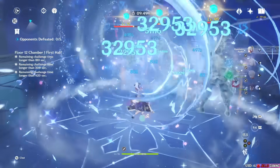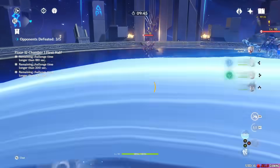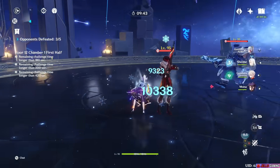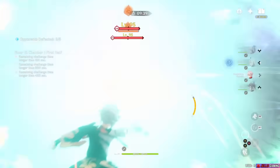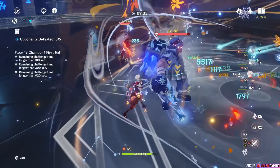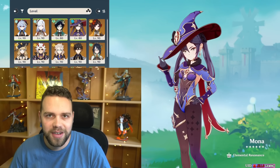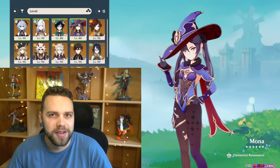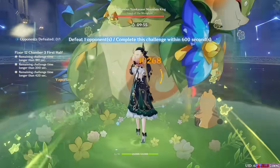But towards the latter half of Fontaine, and now even more into Natlan, the usefulness of Mona has continued to rise, to the point where I not only think she's a cool and interesting character to build for your account, but also a powerful one, and she might even be worth building for you. Welcome to Jello Impact, where we build and test every single character to help you decide who you want to wish for and build. Mona is a standard banner Hydro 5-star catalyst user.